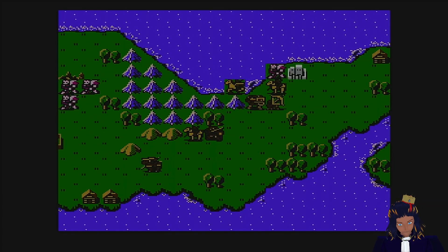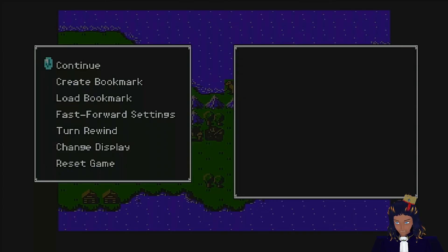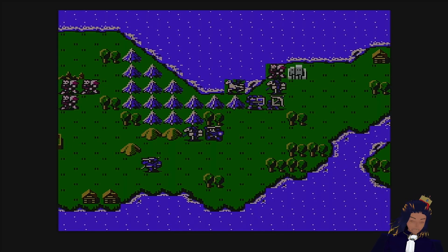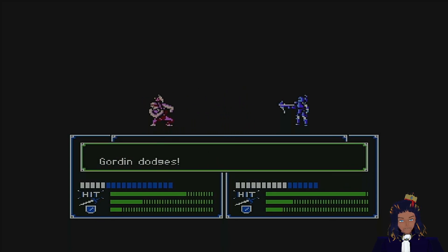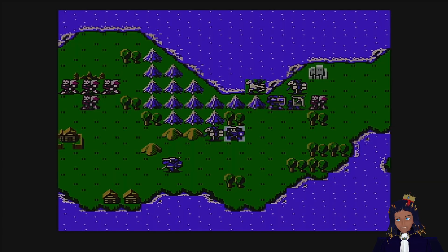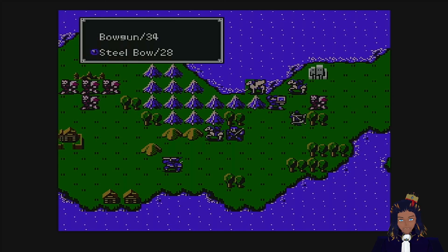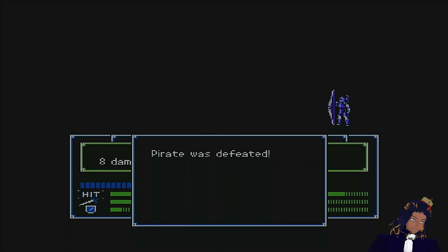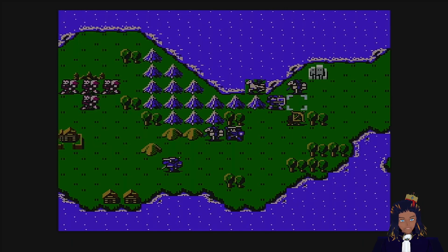Did I heal up in the fortress? I don't remember. There's a continue, create bookmark, load bookmark, fast forward option — however we're going to end our turn. How are you guys doing? Gordon dodged and they handed the turn over to me right away. We're going to go diagonal with the steel bow because I'm tired of this pirate's nonsense. Gordon attacks for eight damage with the steel bow and gets 24 XP — you love to see it.